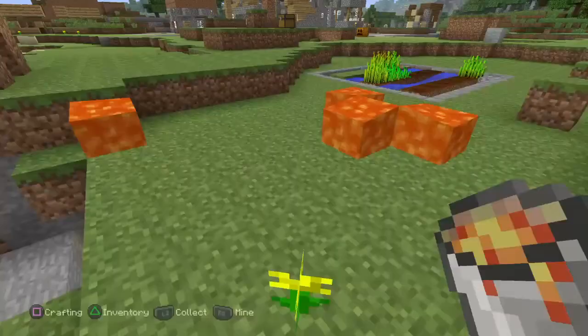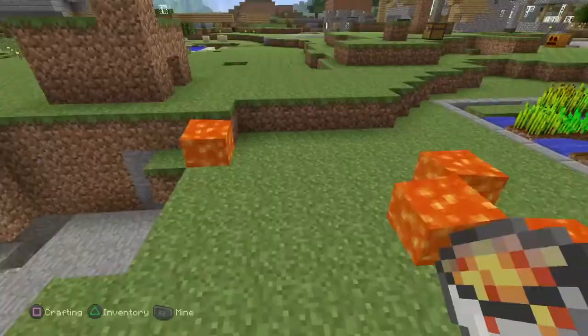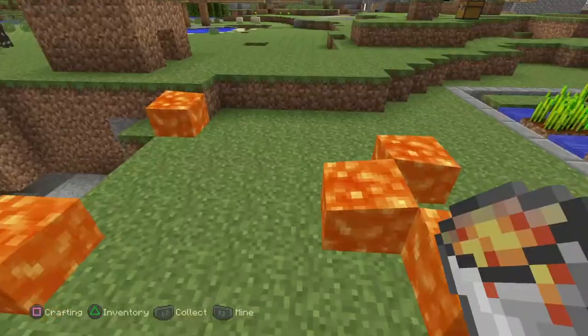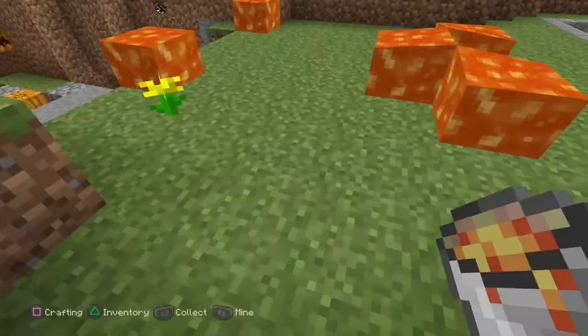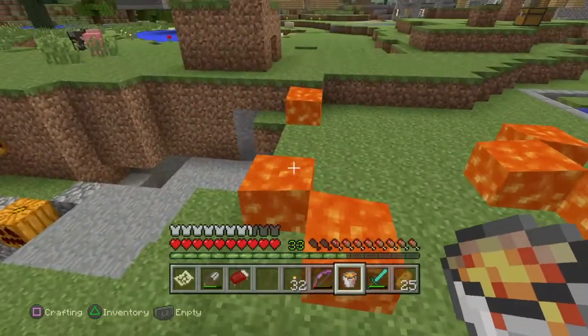It'll keep saying, like, oh, you can't put it down — look, I just put another one. You just gotta do it as fast as you can to override the game. And then it should work. See, look, I just got these two right here.